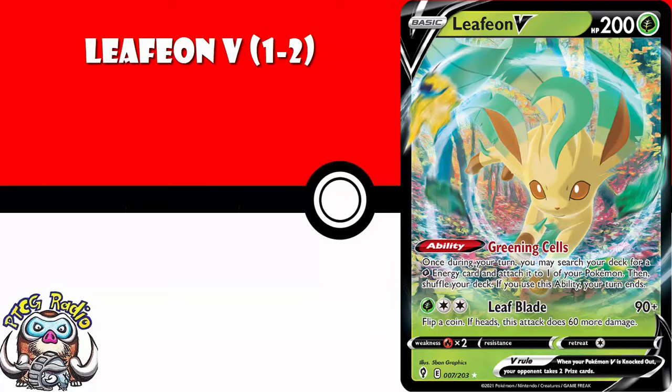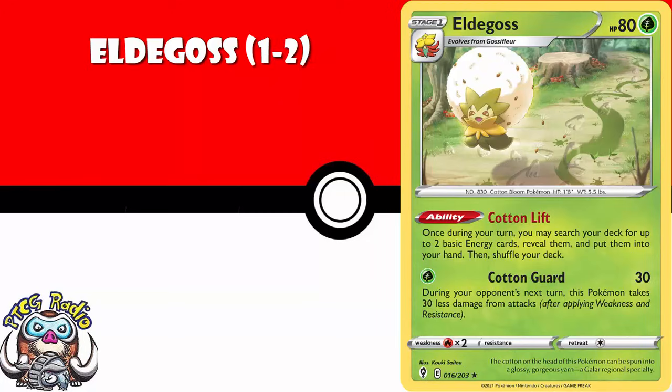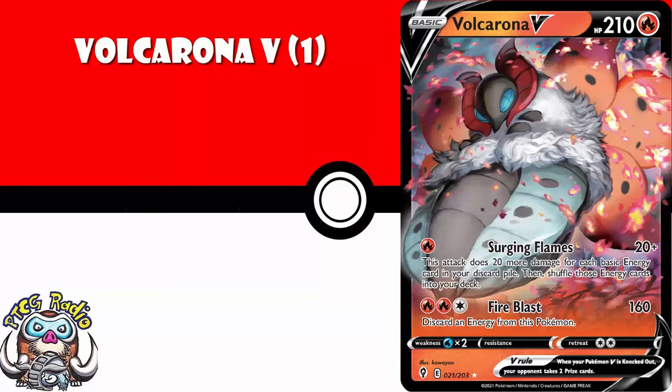I think you need one to two copies of Eldegoss because it's got an ability which lets you, once during your turn, search your deck for two basic energy — that is going to help a whole bunch of decks. I think you need one copy of Volcarona V. Yes, I know it's a Pokémon V, but for a single energy, you deal 20 damage plus 20 more for each basic energy in your discard, and shuffle them back into your deck. In any fire deck, or any basic energy-heavy deck where you can play fire, Volcarona is a great one-off for the late game to take that last big KO.